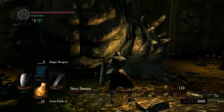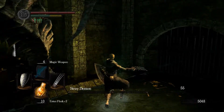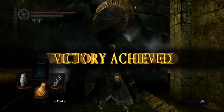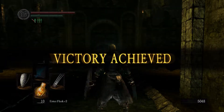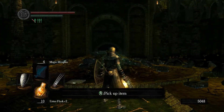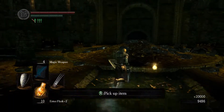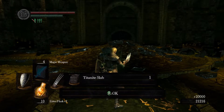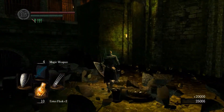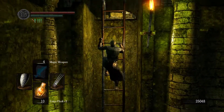Once the boss is dead, you will receive 20,000 souls, a Homeward Bone, and a Humanity, which will be added straight to your inventory. The boss is also guaranteed to drop a Titanite Slab, which is the highest tier of upgrade material for standard upgrades. But this will not be added to your inventory — it's a standard drop left wherever you killed him, so make sure to pick it up. Slabs are difficult to farm and quite rare and valuable, so don't miss this, as it's one of the few guaranteed slabs you can get in the game.